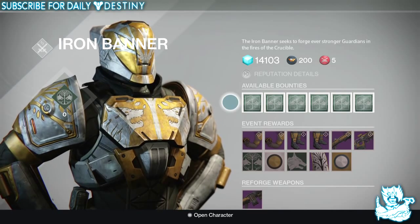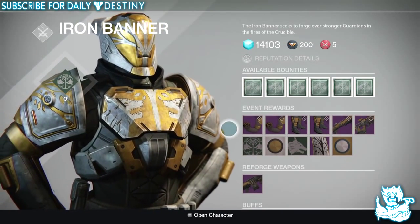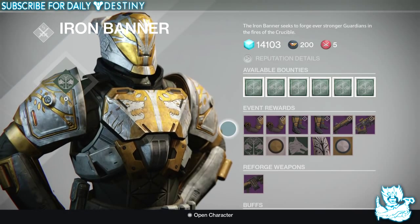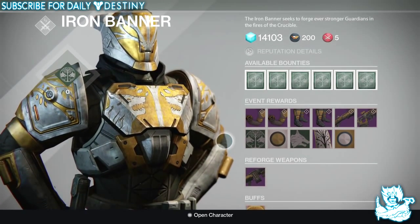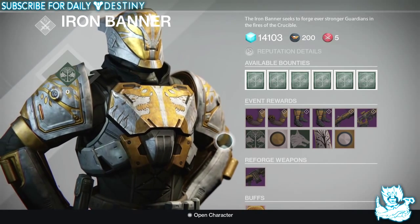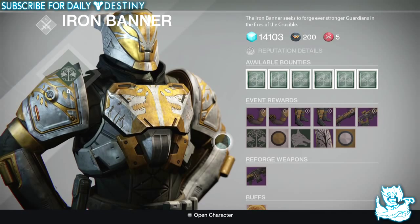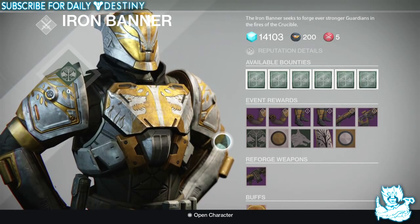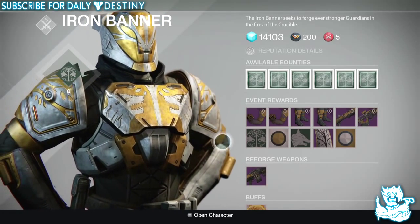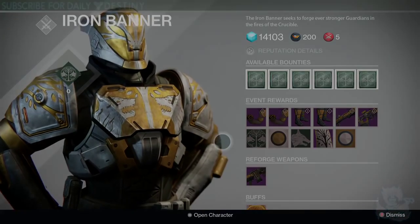I'm pretty pumped that the Iron Banner is here. Last time I skipped it because it had nothing to offer me, but this time I do want a few of the weapons — the Timur's Lash, the scout rifle, and the sniper, which I've never had. I'm going to grind the hell out of it this week and get to rank 5. Let me know your opinion on the Iron Banner down below — would you have liked more shaders, emblems, or another class item? Grind the hell out of this Iron Banner, and I want to know your rank by the end of the week. Peace out until next time!